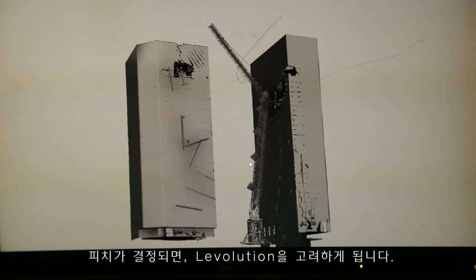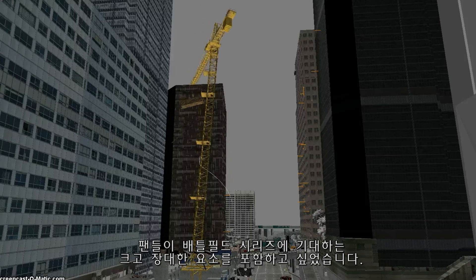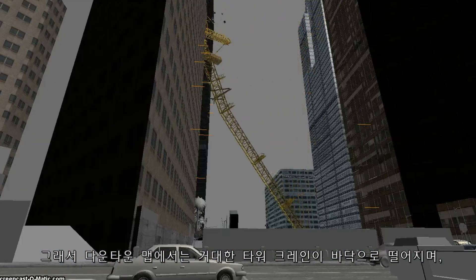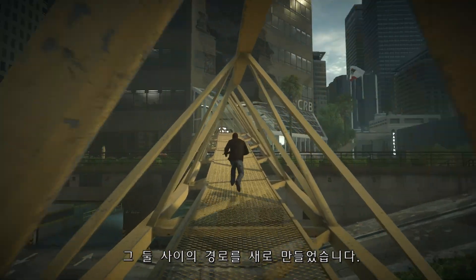Once we have the pitch established, that's when we start thinking about the level-lution. We wanted to include the big spectacle stuff that fans would come to expect from the Battlefield series. So in downtown, the large tower crane comes crashing to the ground, and as it does, it's tearing holes through both these skyscrapers, and it basically creates interconnecting routes between them.